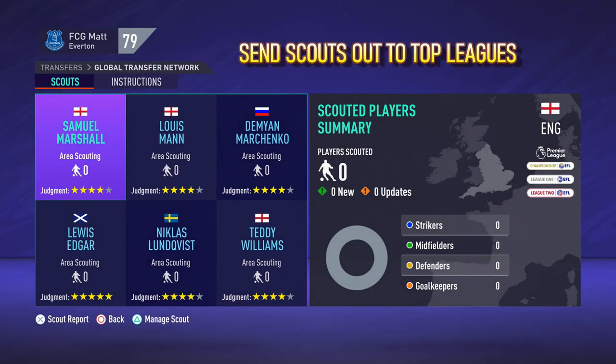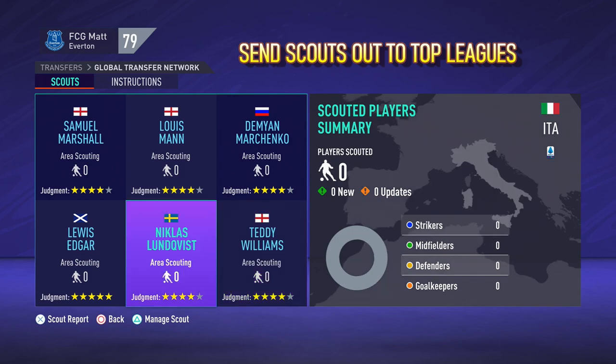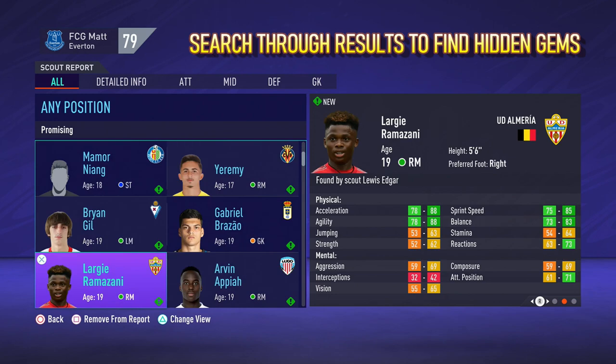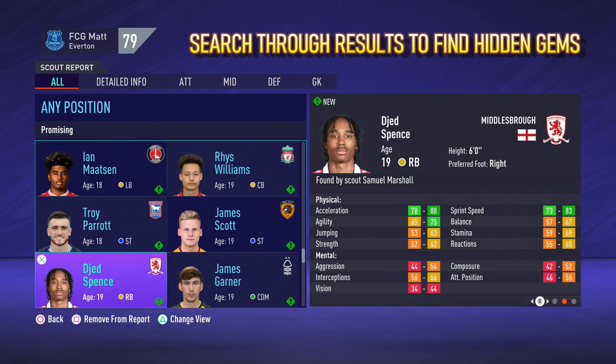The next step is to send your scouts out to the top leagues. So I always go for England, then France, Germany, Portugal, Italy, Spain, and also throwing in the MLS and Turkey from time to time. And then it's a matter of searching through the results to find some hidden gems that would fit into your team.